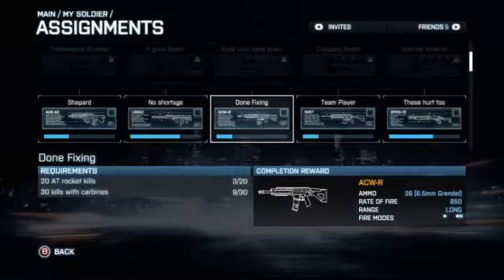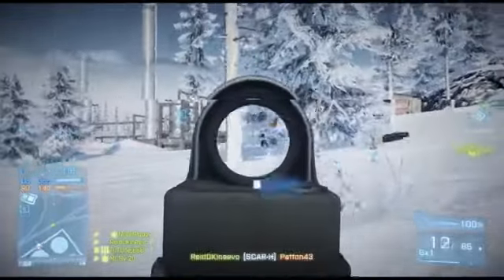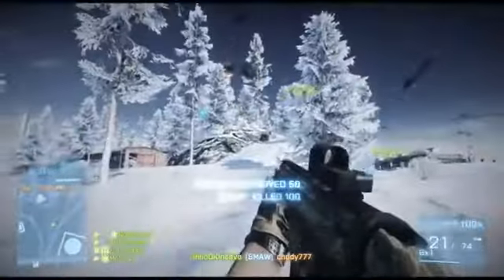Come with me as I show all you engineer bros out there this awesome carbine. The Battlefield 3 expansion Close Quarters introduced the Done Fixing assignment. This assignment requires 20 AT rocket kills and 30 kills with carbines, which will unlock the ACW-R for the engineer class.